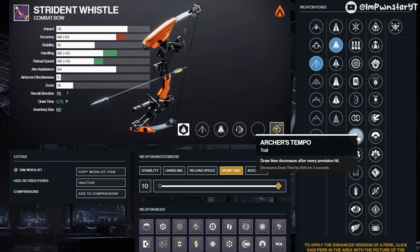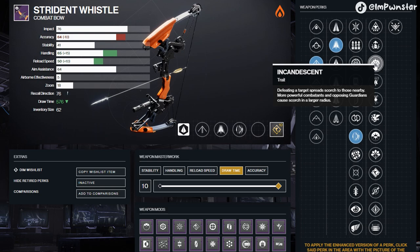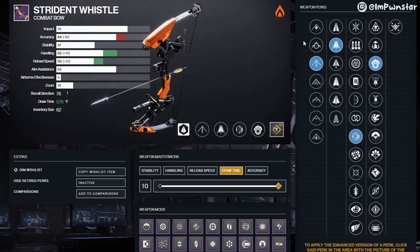Archer's Tempo is the standout perk for the first slot — it's a staple on bows for both PvP and PvE because precision hits reduce draw time, letting you fire quicker and quicker. For the final slot, Incandescent really carries this bow. Based on my testing, Incandescent was more potent than Dragonfly — it has better add clear, making it arguably the best PvE add clear option in the game, even without the enhanced trait or Ember of Ashes. It generally does more AoE damage, and even if you're on an arc or void subclass it's phenomenal, plus it synergizes with other solar players to start scorching and igniting things.